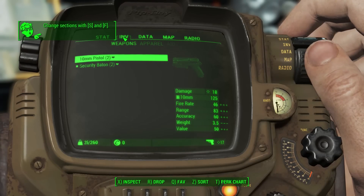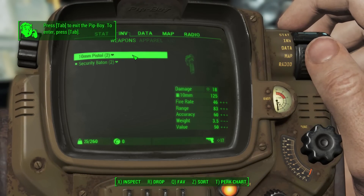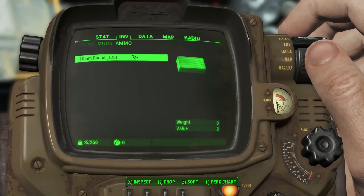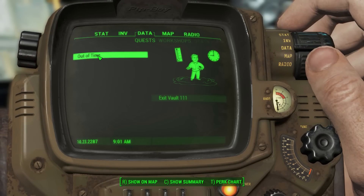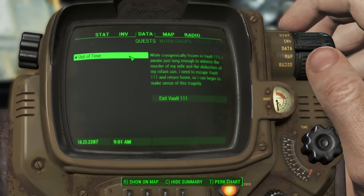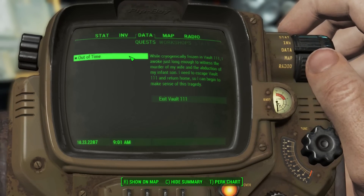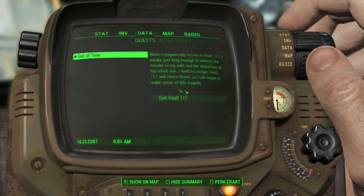Looking at the Pip-Boy sections: weapons, apparel, aid, miscellaneous, junk, mods, and ammo. Under data we have our current quest: Out of Time. While cryogenically frozen in vault 111, I awoke just long enough to witness the murder of my wife and the abduction of my infant son. I need to escape vault 111 and return home to begin making sense of this tragedy. That's our quest and current objective.